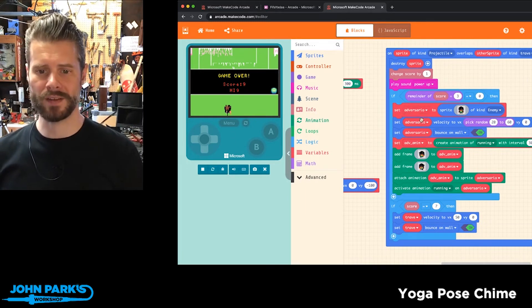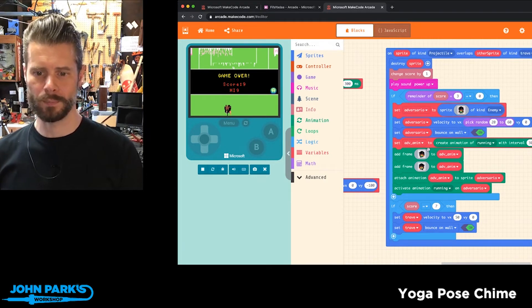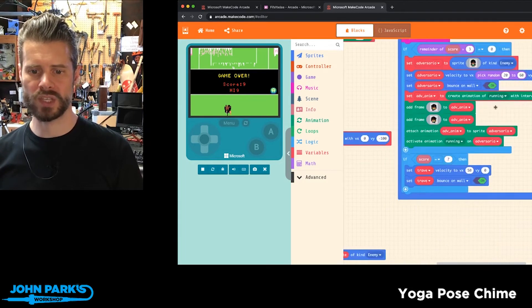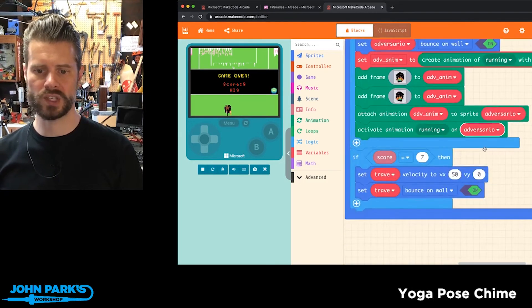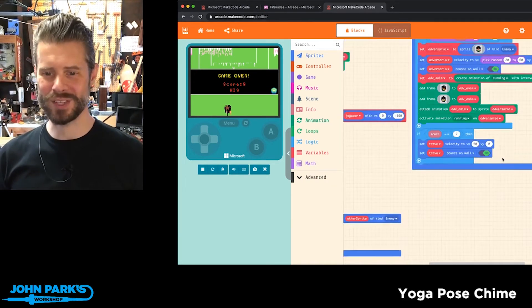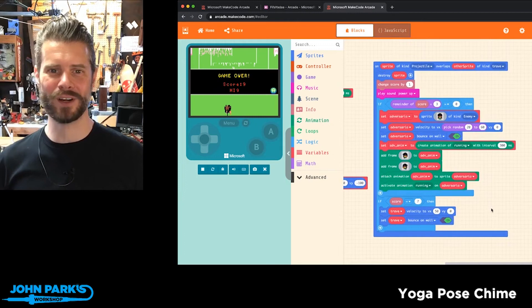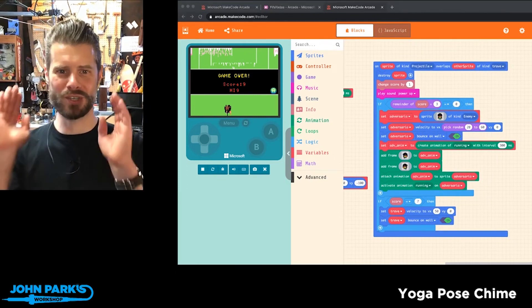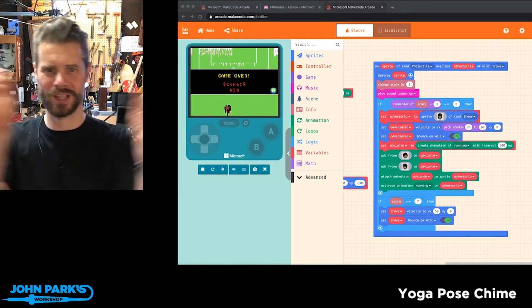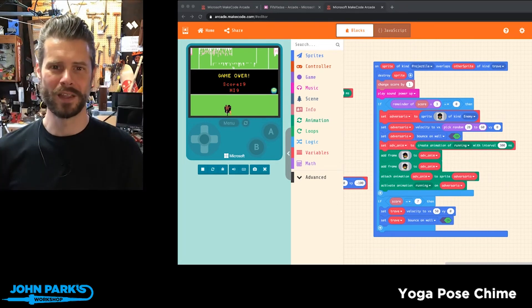Then there's a new 'adversario' sprite of kind enemy added, moving and bouncing left to right. And you'll also see this logic here: if the score is seven, then that's when the goal starts moving back and forth. I thought this was really beautifully done and very clever and diabolical to just keep ratcheting up the difficulty every three goals, as well as that one special mechanic of the goal moving.